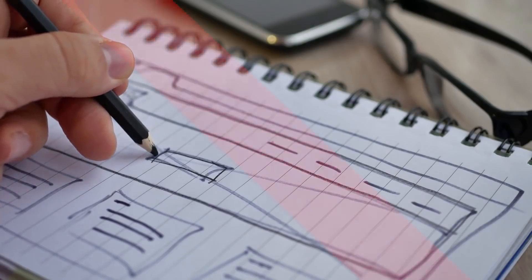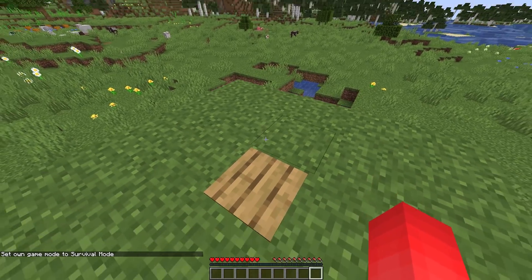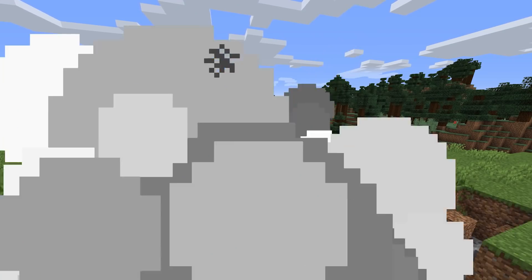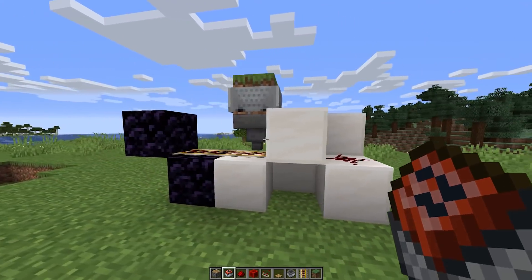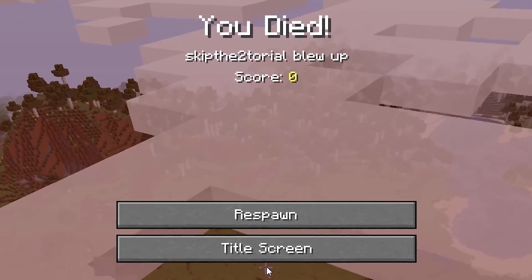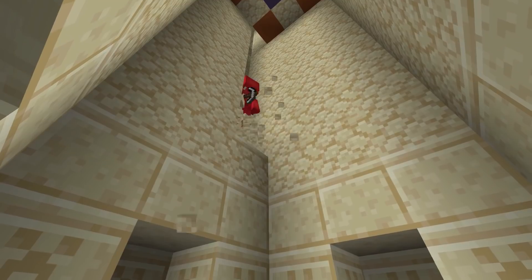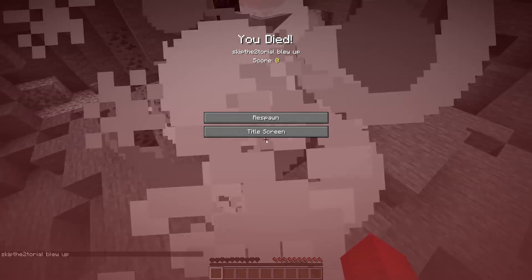Number twelve: bad traps stick out like a sore thumb. If you see a random pressure plate out in the open, most of us know not to step on it. But that's the whole point — we want our victim to expect that it's trapped, break the pressure plate, and then the real trap goes into motion. The item is sucked up by the hopper minecart, goes into a real hopper, and then a comparator sets off a signal — and the rest is history. While you could be more cruel by adding more TNT minecarts, this could work really well in a rigged desert temple — a surprise that's likely to leave them with no items to their name.